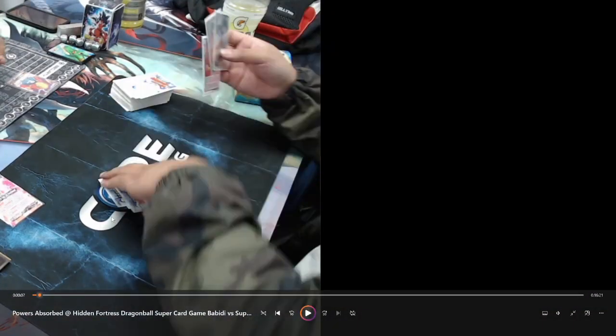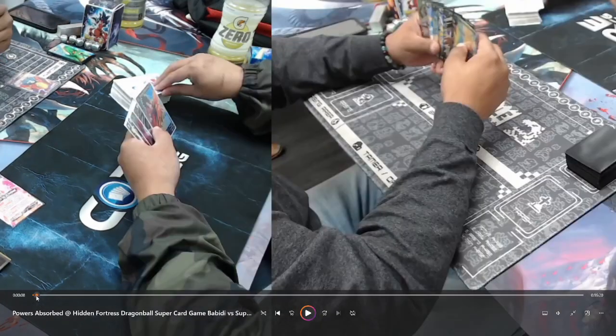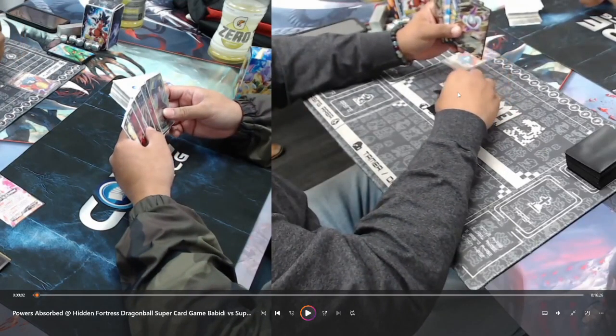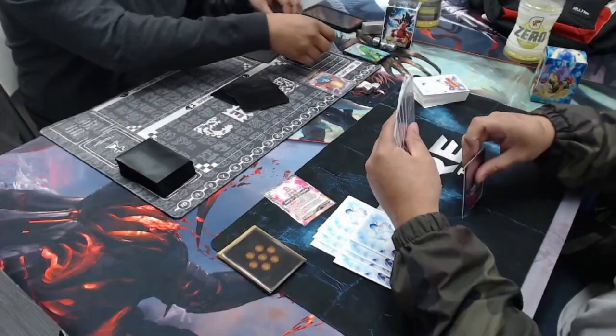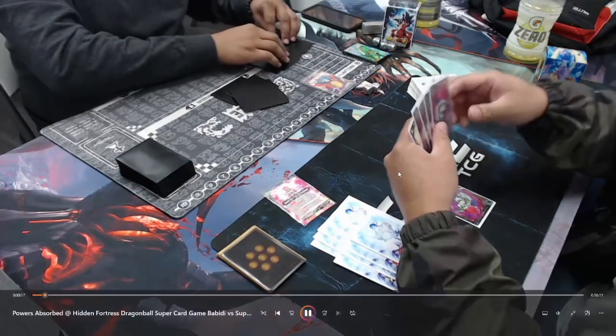So just to reiterate: he kept the Demigra Unison, the Super Combo, and the Human Extinction Wave. On the yellow side he keeps the Vegeta that has the Servant and Double Strike ability. It looks like he draws a second copy of the Demigra Unison after the Mulligan Step, so he charges it right away because it doesn't have any value.